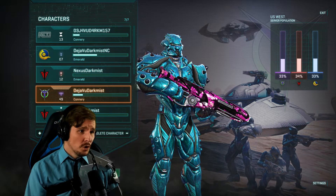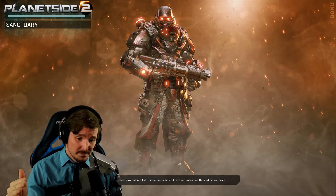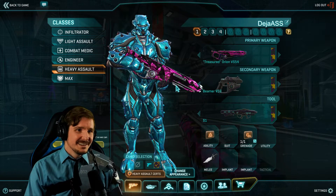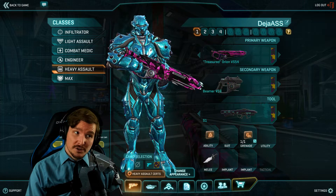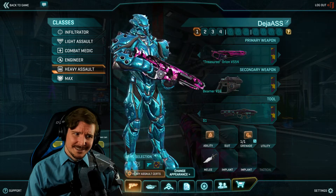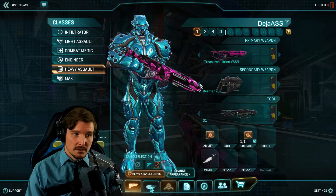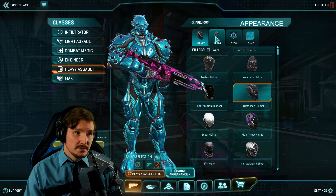This is a full 100% yahi from me. If you don't know what yahi is — it's not yeehaw, it's yahi, rolls off the tongue a little better. They have the Treasured Orion VS54 looking pretty cool, and a really cool contrast with their High Seas camo — it's like an iridescent blue-cyan kind of thing. They look like some kind of sea creature.